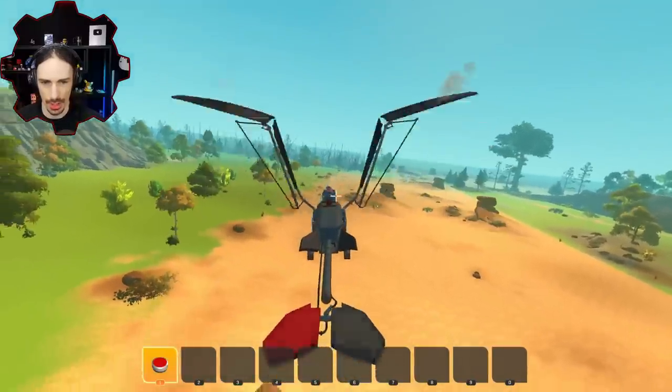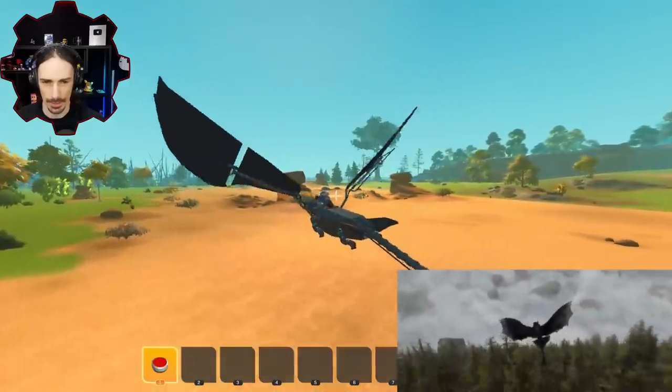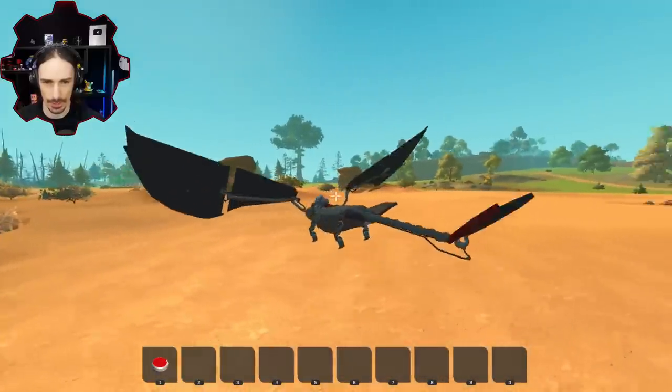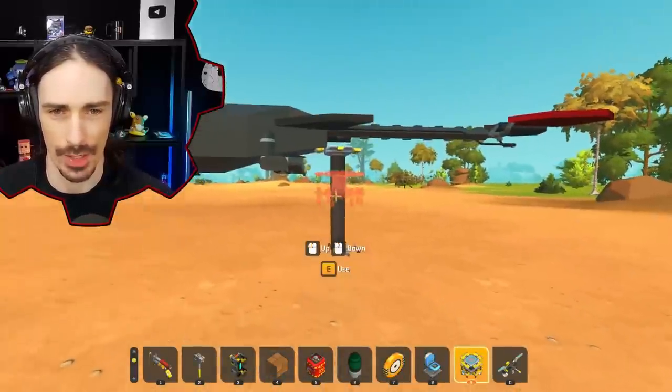Whoops, I didn't mean to turn it off. Good — free camera. Pull up, pull up. Okay, let's just come in for a landing now. Feet come out and it lands very nicely. Good job Toothless. I feel like I've successfully trained my dragon.